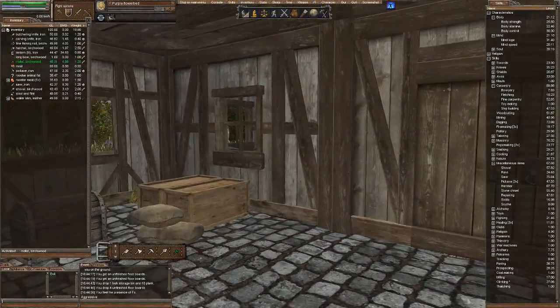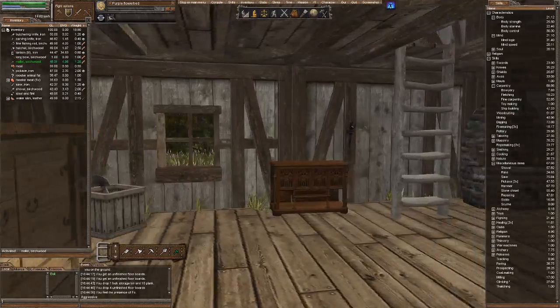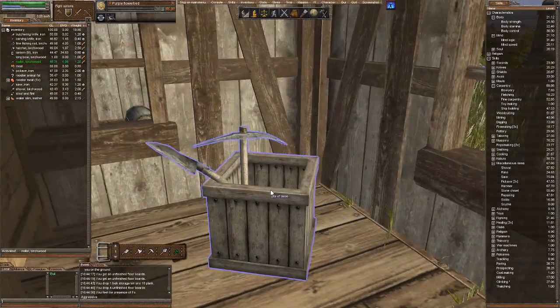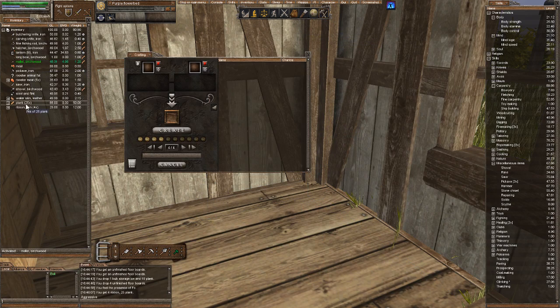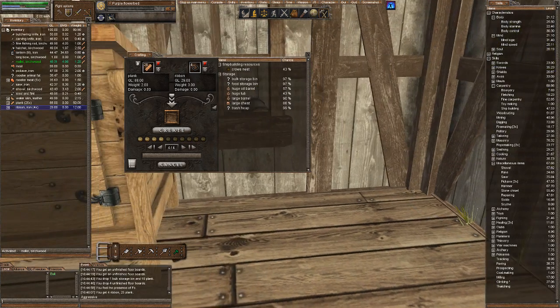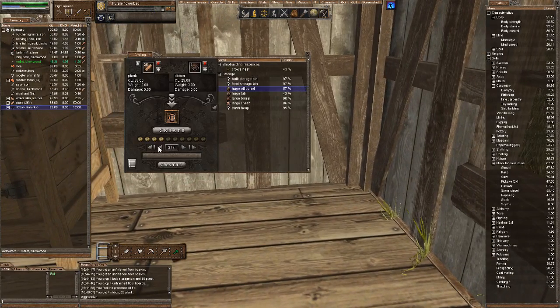So instead, let's come in here and work on fixing up the farmhouse a little bit. And we'll start here. We're going to make an oil barrel. Let's see... Here we go. Huge oil barrel. Make sure we only make one.